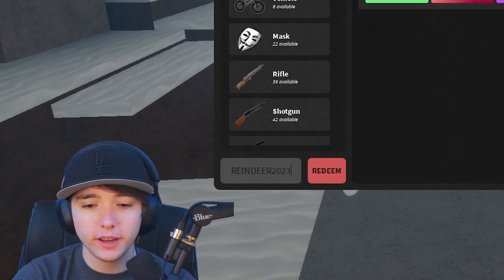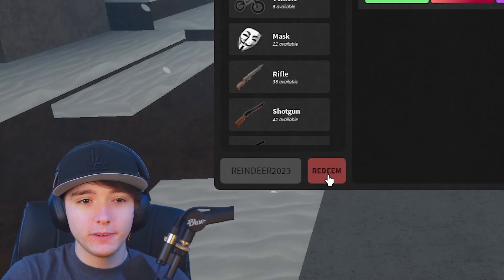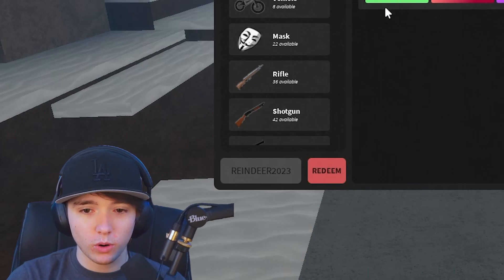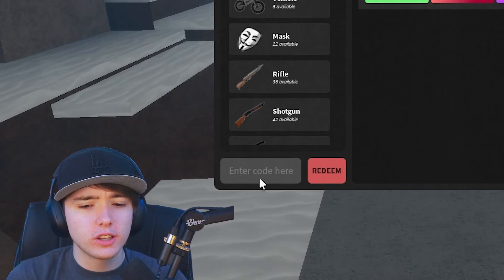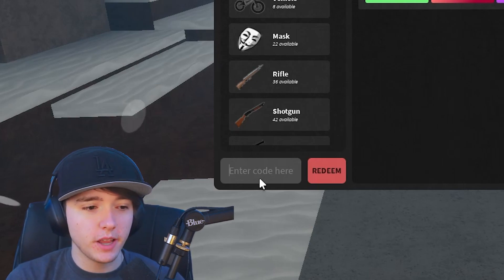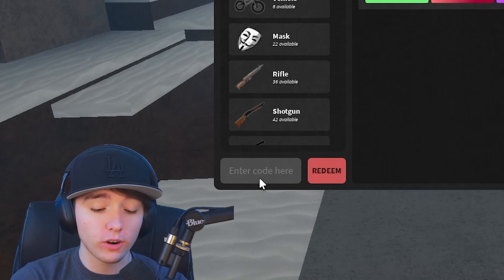The next code we have here is reindeer 2023, and you guessed it — this will also give you 250k cash. That went ahead and worked for me. So those are three working codes — I believe those are the three that they just released for this update. Now these next ones are some older codes, so these ones might not work but we're going to go ahead and try them anyway.